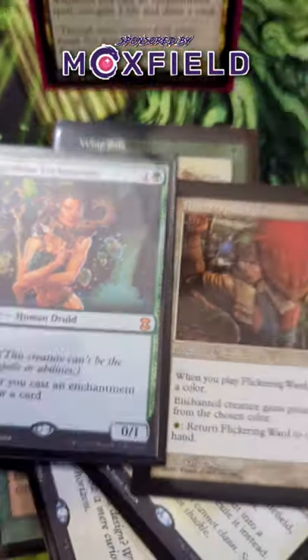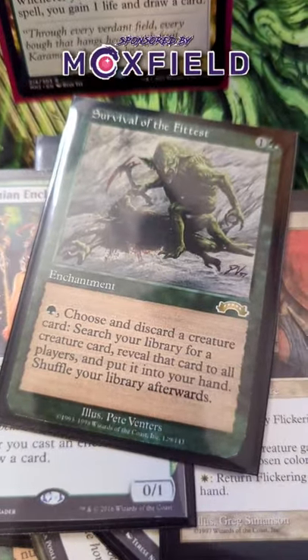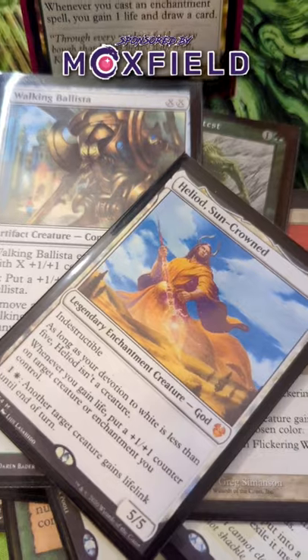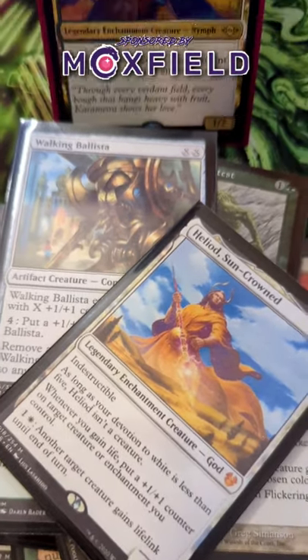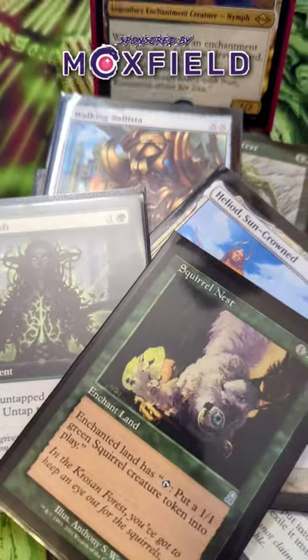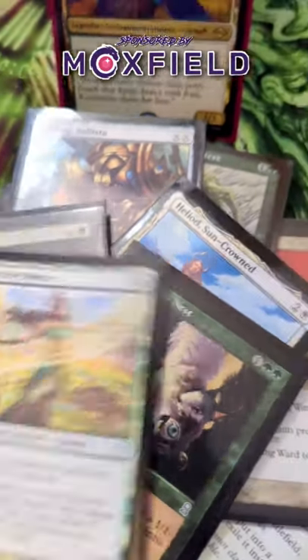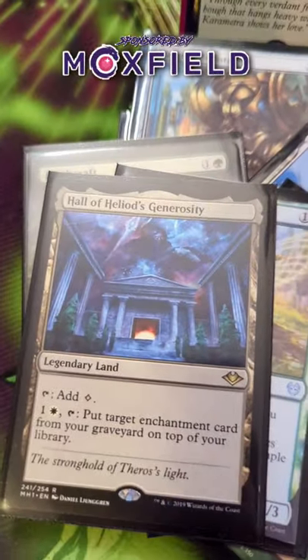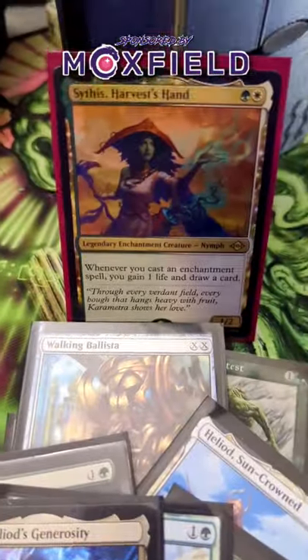As you move towards your win con, you're going to want to rely on more Enchantments like Survival of the Fittest to go into your creature-based win con, which will be a Walking Ballista and Heliod Suncrown combo. Or you can go full Enchantment flavorful and go for an Earthcraft and Squirrel Nest combo as well. You can try to back up most of these combos with a Destiny Spinner, making them uncounterable, or if you do get blown out, you can use a Hall of Heliod's Generosity to recur them and try it again.